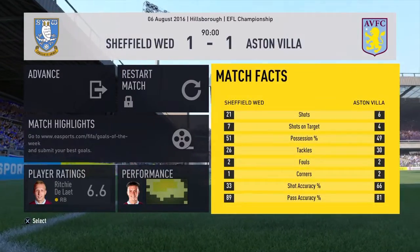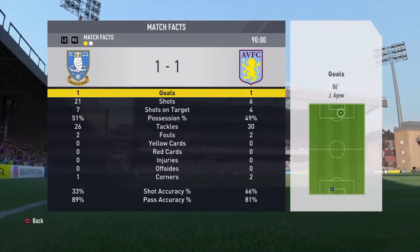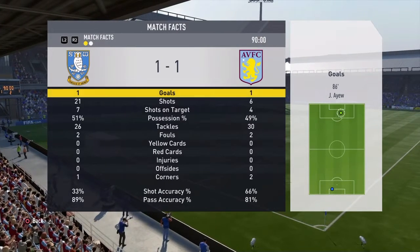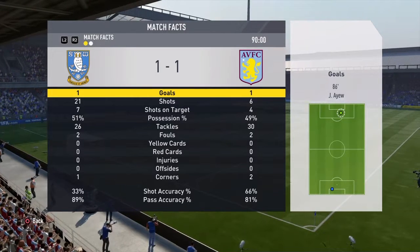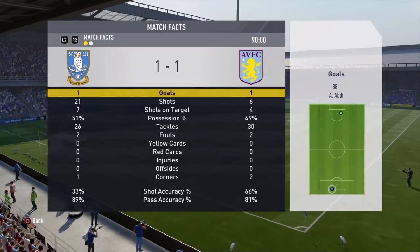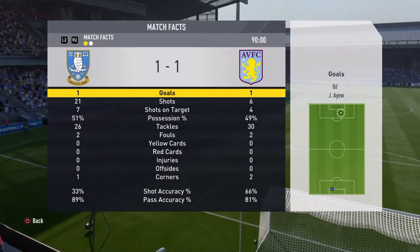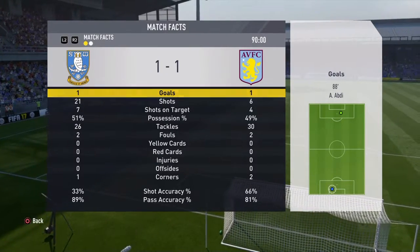Looking at the match facts — Sheffield Wednesday were by far the better side. Possession was pretty even, but Sheffield Wednesday were the more creative, having a far superior number of shots and shots on target. Pass accuracy was 89 for Sheffield Wednesday and 81 for Villa. Final score: 1-1, and Villa will take that forward into their next game, which is the EFL Cup against Newcastle United.